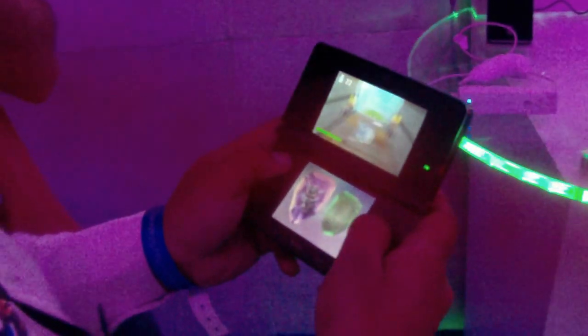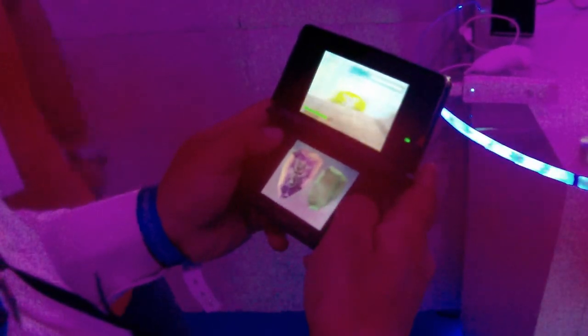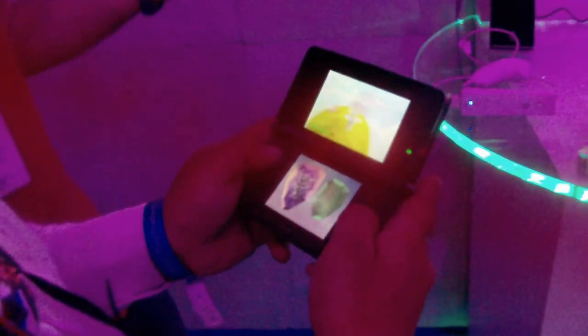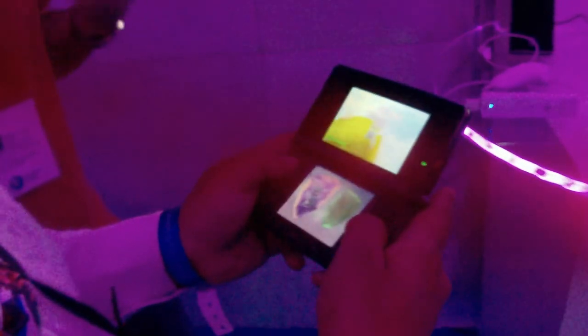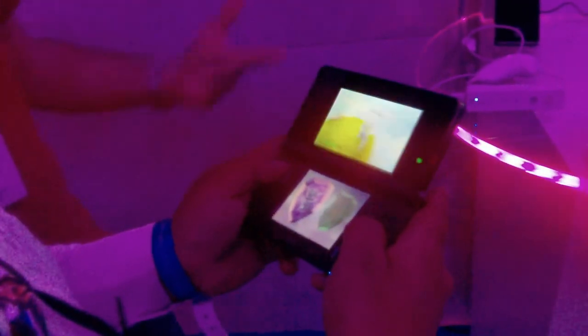Anytime you want to switch characters, just tap on the bottom screen and you'll switch over to Stump Smash. This game has a new story that builds on the Skylanders universe with a new enemy. It's set in a different continent of the Skylands called the Radiant Isles. It's a lot of value for kids — new content and new adventures.